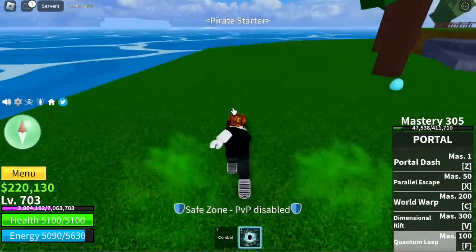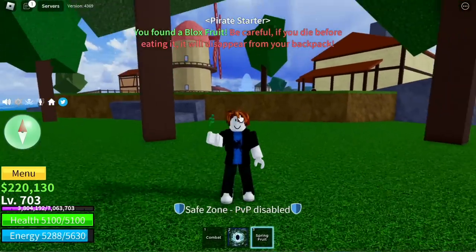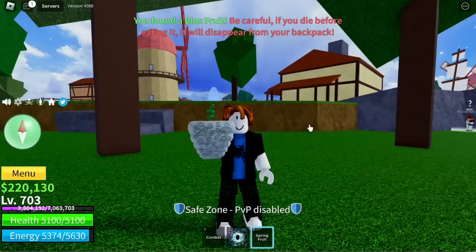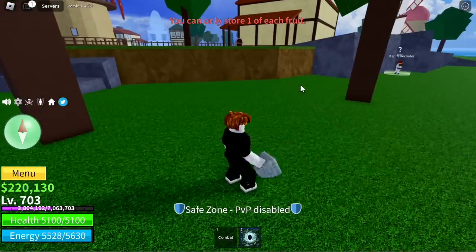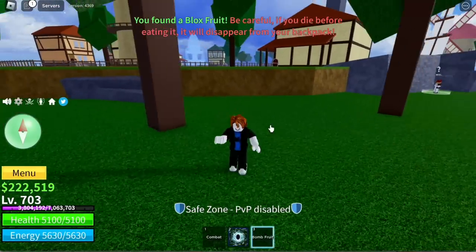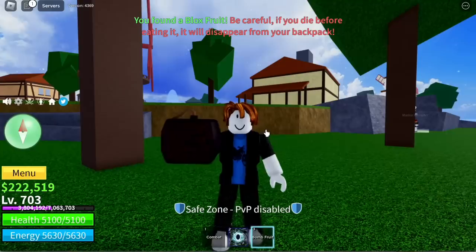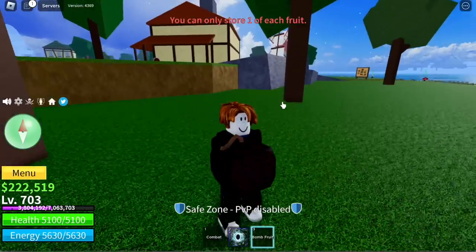Moving on, the next spawn area is the Pirate Starter Island. Earlier at the Marine Starter we got the Blizzard fruit, so hopefully here we get a Love fruit. Oh, Spring fruit — really bad. One more try — Bomb fruit again, I think this is the second time. Let's just leave it here.